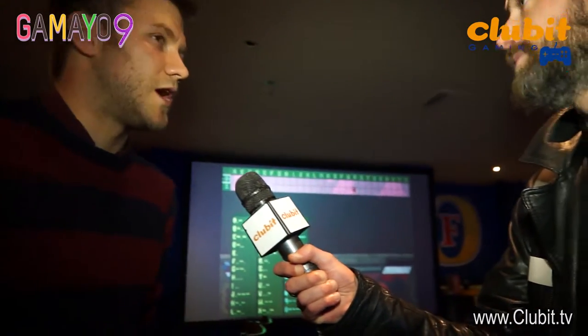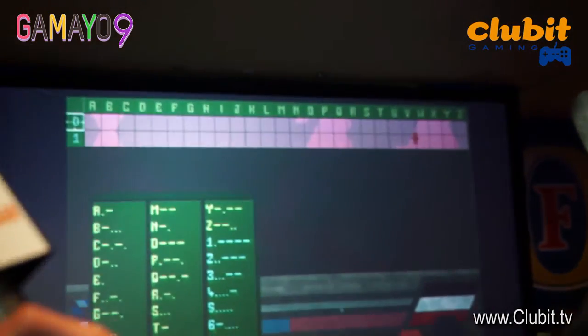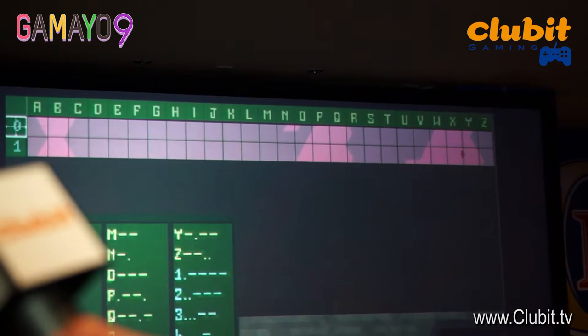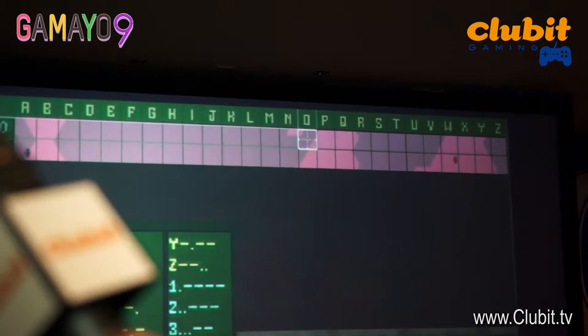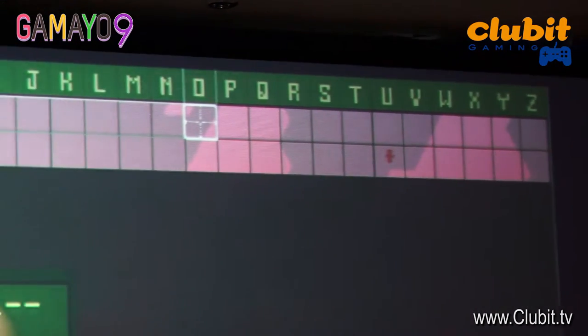So still GAMEO 9. We're here with Alex. Alex, tell us a bit about this fascinating game we can see behind us. So this is Morse. The basic premise is you are a World War 1 operator of a Morse code machine. You've been relaying messages for a good portion of the war and you're sick of it, so you go rogue and start literally calling the shots yourself.